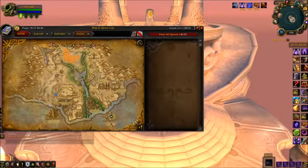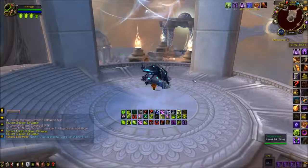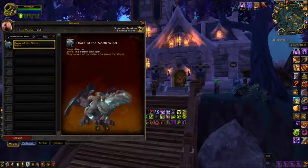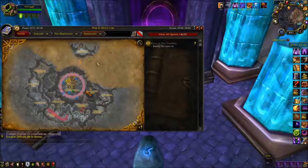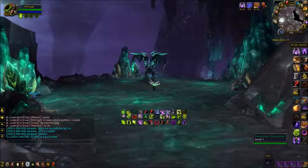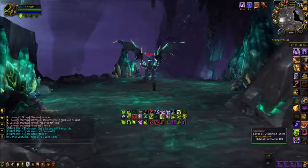Starting our Cataclysm mounts, we are at the Vortex Pinnacle in Uldum. You must kill Asaad. The mount he drops can be farmed on Normal or Heroic — both will drop the mount. Another mount which can be farmed on Normal or Heroic is from the Stonecore. It drops off Slabhide, the second boss, and he will drop this mount occasionally.